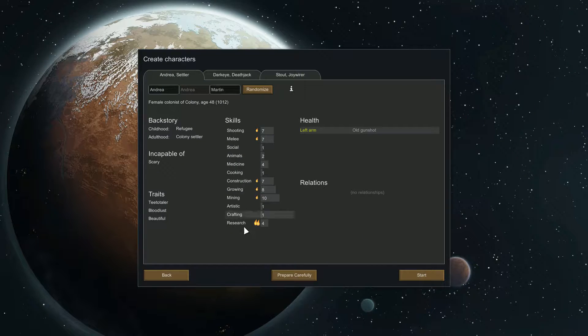I'm going to go into Prepare Carefully. Without it, these are the colonists I'd start with — I can click randomize and get different choices — but it doesn't really help me. I get more frustrated when people can't do things like dumb labor, meaning they can't haul.